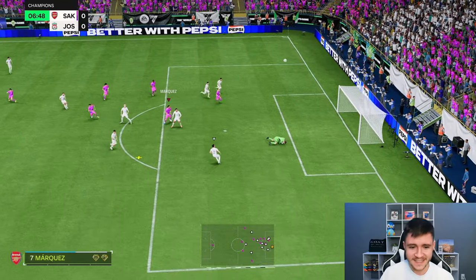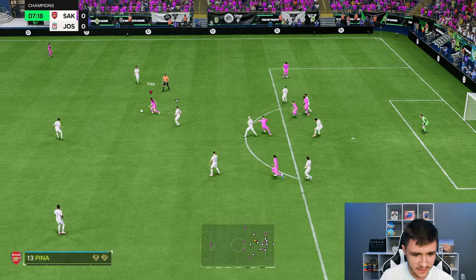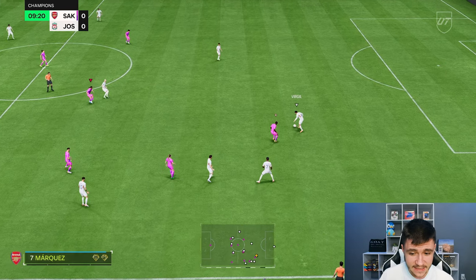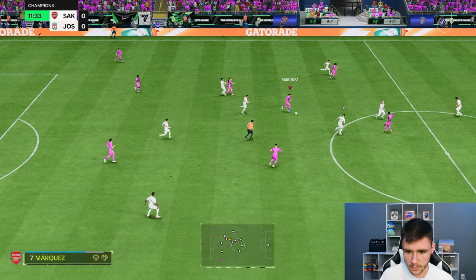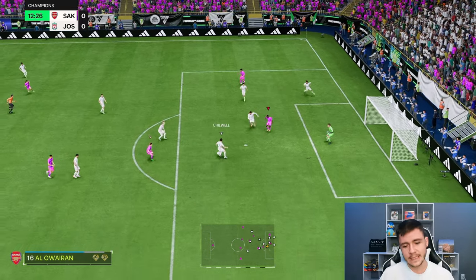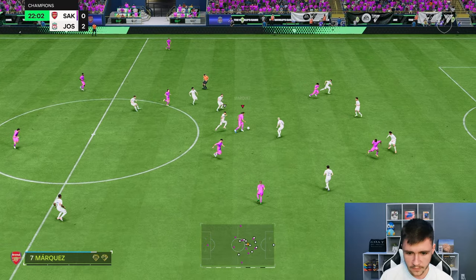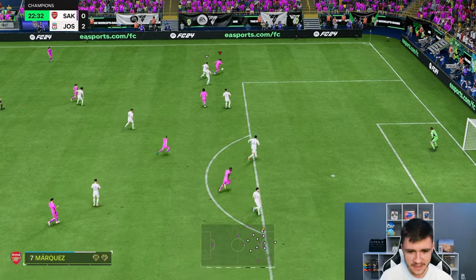Rafa Marquez with those 99 long shots — it's a decent attempt. As a center mid, that's going to be such a threat. We gave him the shadow chem style, so there's a nice pace boost and his defending should be so good. There's definitely power behind his runs. The over-the-top through ball is pretty good as well. His sprint speed looks good so far, and there's real power behind his runs — that's huge for a center mid.